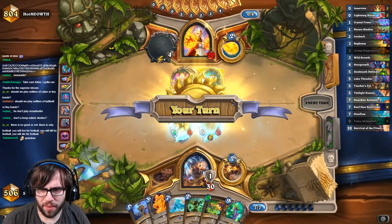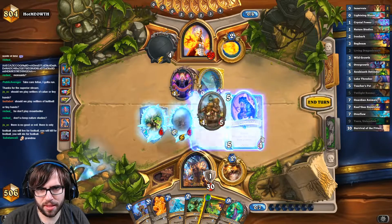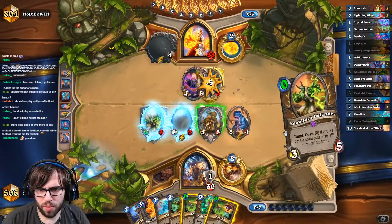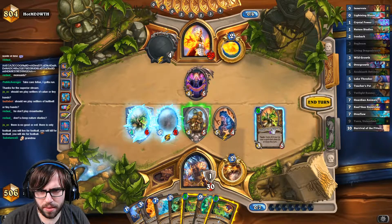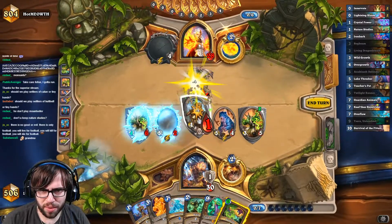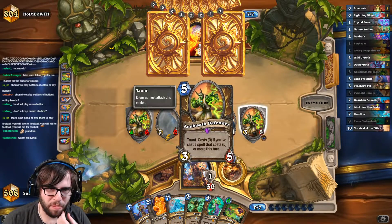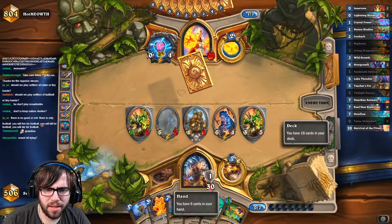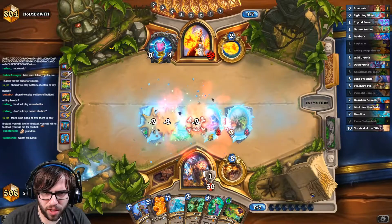It's probably too early to play this though. We need to give ourselves a board and then we rip. Next turn we'll play the Living Dragon Breath. I think we play you. And we're going to trade like this, so if he wants to Blizzard he's going to leave us with a minion that can attack on board. Now he leaves us with a minion that can attack — good for us.